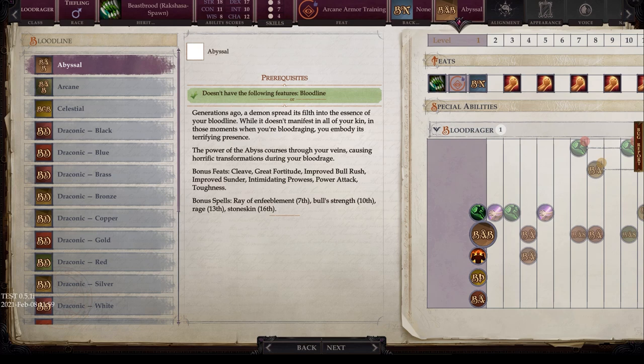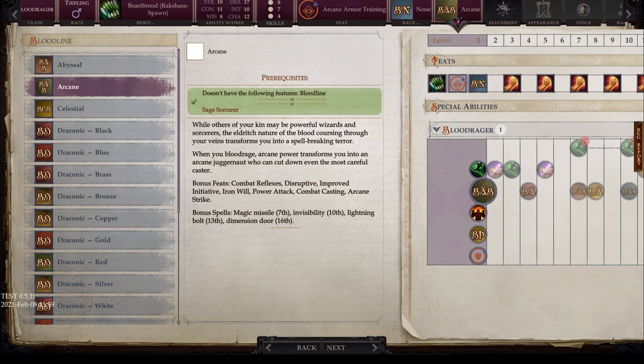Then there's Arcane — kind of a wizard/sorcerer background. The eldrich nature of the blood coursing through your veins transforms you into a spellbreaker terror — essentially an anti-caster. Bonus feats include Combat Reflexes, Disruptive, Initiative, Iron Will, Power Attack, Combat Casting, and Arcane Strike. Bonus spells include Magic Missile, Invisibility, Lightning Bolt, and Dimension Door. Then there's Celestial — basically an angelic option — your bloodline grants resistances and changes your form to something angelic and terrible to behold when blood raging.